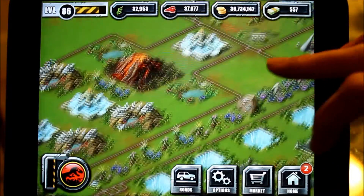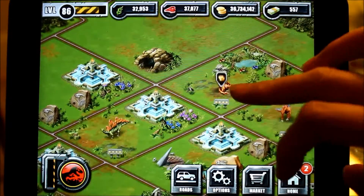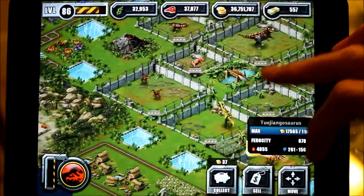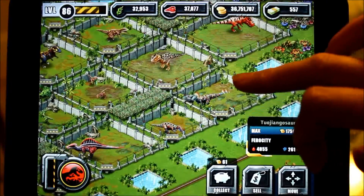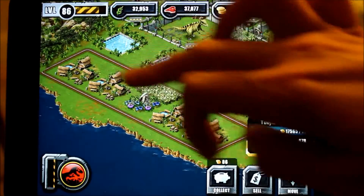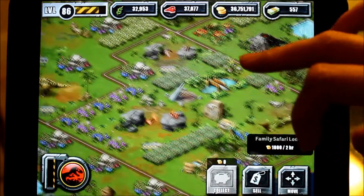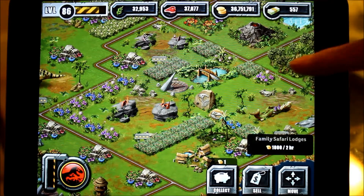You've probably noticed that I started to build my final layout in my Jurassic Park and I haven't finished yet, but I'm pretty satisfied with it. I still put all the carnivores together — this is my carnivore park — and I can still play Code Red if I'd like to. And this is the family safari lodges, and I have this section here which is the bird park; there were three birds in my Jurassic Park.